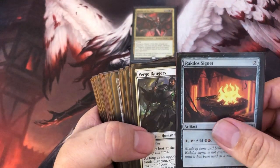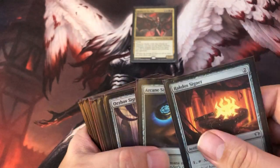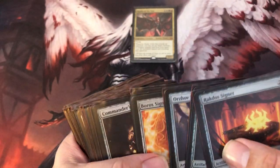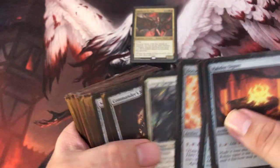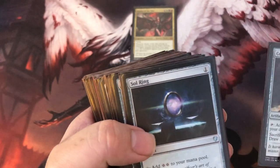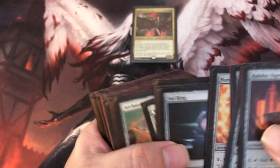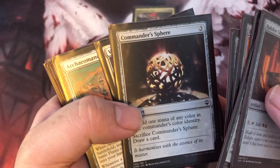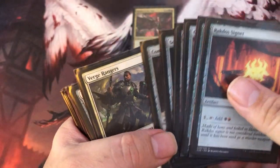Let's get into the mana ramp. Bractors Signet, gotta have it. Arcane Signet, gotta have it. Orzhov Signet, gotta have it. Boros Signet, gotta have it — all the colors we want. Command Sphere, Sol Ring — it's all your staples, everything you expect. I know a lot of people aren't playing Command Sphere, but that card drawing, especially in here, is vital.